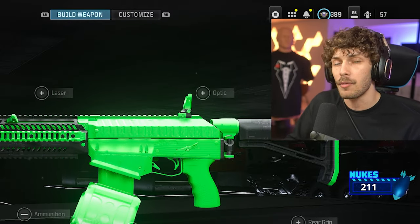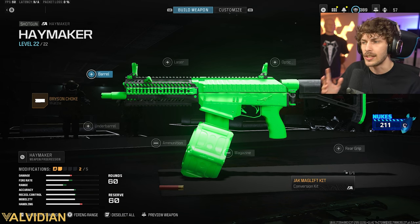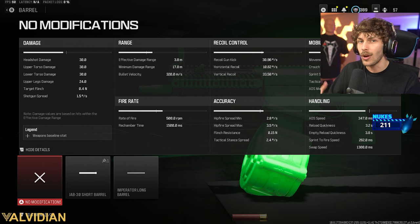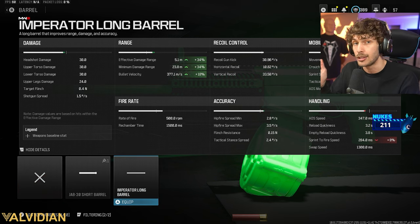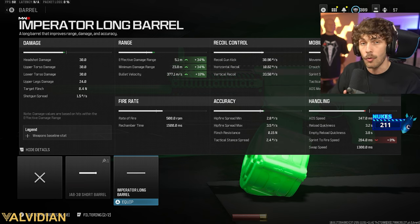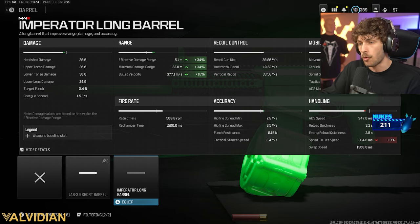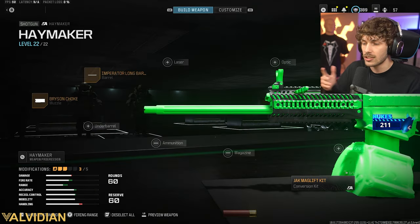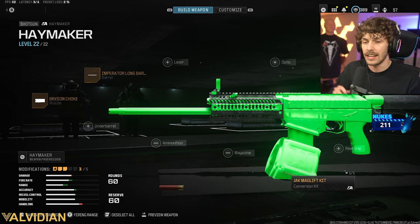Our gun is now full auto and we have pretty tight hip fire, but the overall damage range isn't that good. I know the conversion kit increases damage range, but with a shotgun you always want to maximize that one-shot kill potential. We're going to max out the damage range. Adding the long barrel increases the effective damage range by 34%, up to 5.1 meters, which is very good for a shotgun. Now we get way more one-shot kills.